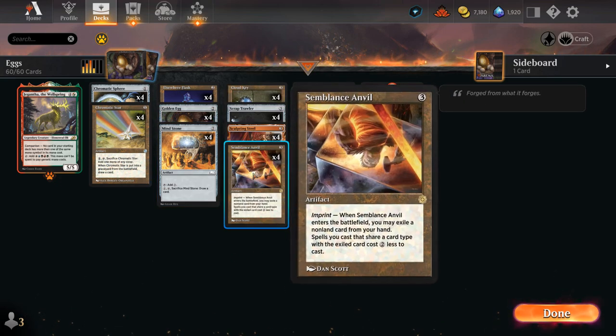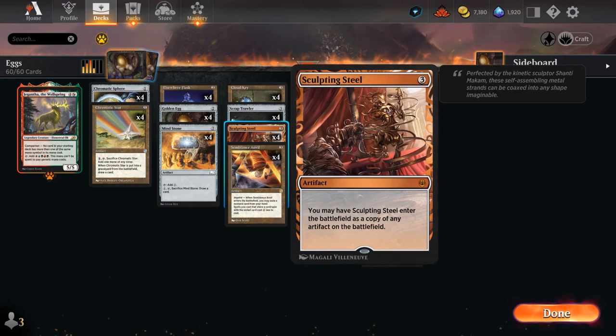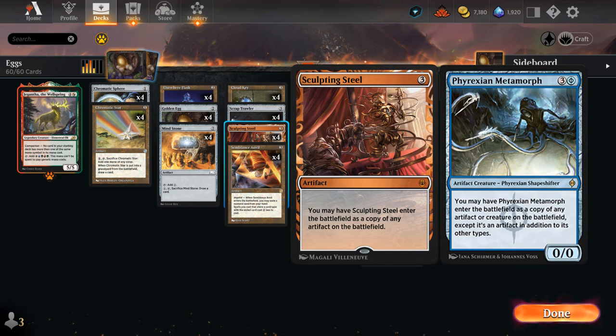We have a bit of built-in redundancy besides Anvil. We have four copies of Cloud Key, which does not require us to exile a card, but only gives us a 1-mana discount on artifacts. And then four copies of Sculpting Steel, which can enter the battlefield as a copy of any artifact on the battlefield, including artifacts from the opponent. We're playing this over Phyrexian Metamorph so we don't have to pay life to the Phyrexian mana cost.